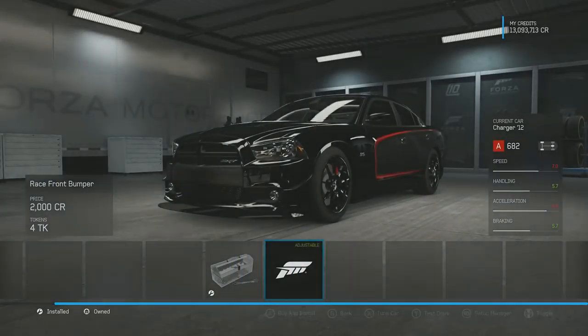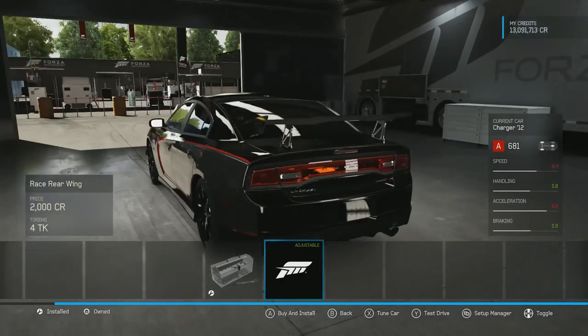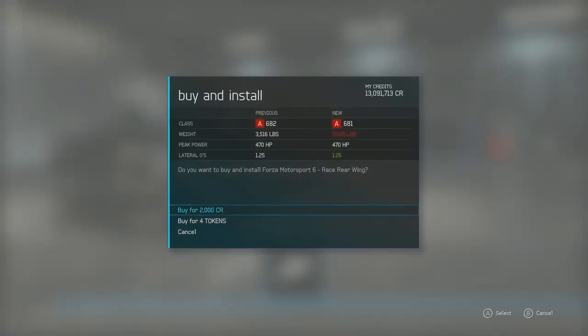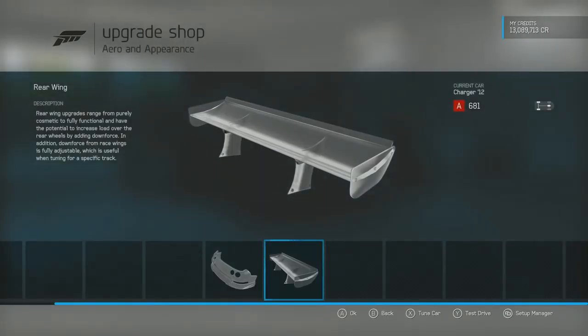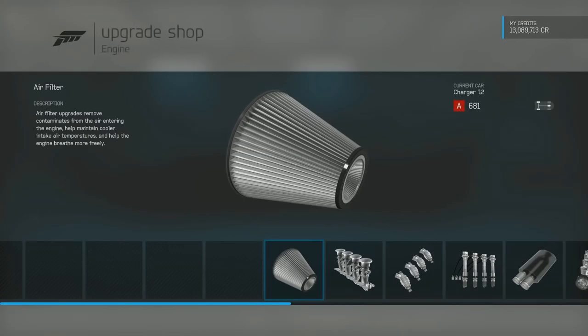For aero, we're definitely going to stick the Forza aero on there. I know it's going to look a little ridiculous with that wing on the back, but we're building a dedicated circuit car out of a Charger. There are things that are going to look a little bit ridiculous, but it's all good.